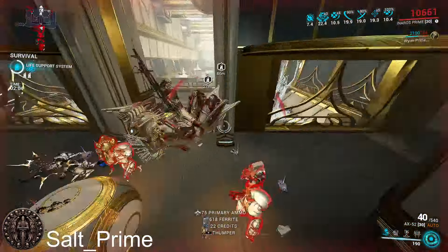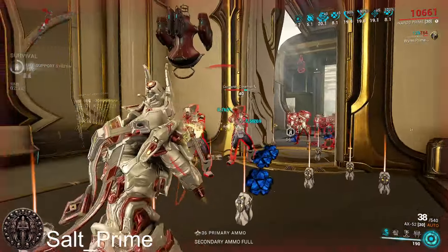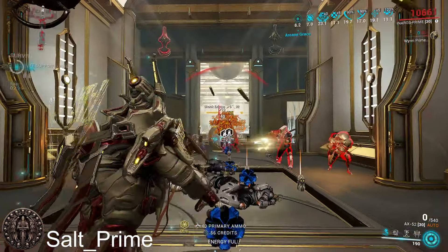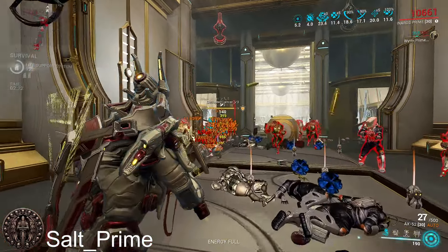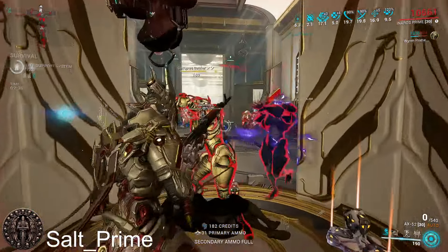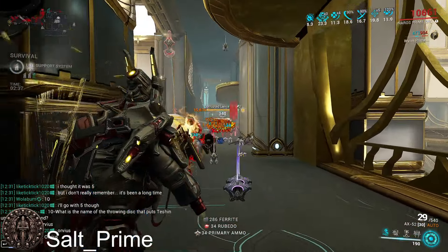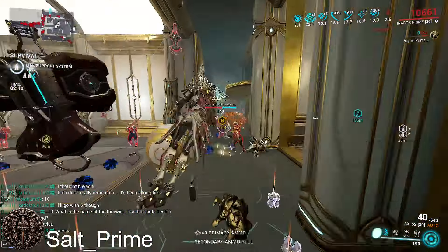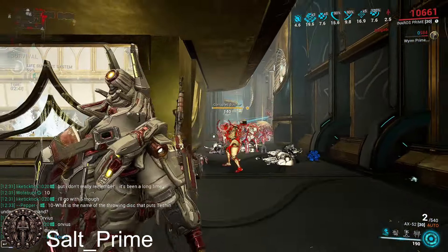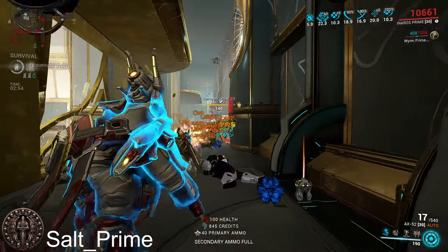We'll see in 10 minutes what kill count we hit and how this does against the Acolyte. Assault rifles like this are usually pretty average against the Acolyte — not super good, not terrible. From our large element testing a few weeks ago, we found that on low alpha damage fast-firing weapons like this one, Viral Slash is still pretty much king. Blast and Gas Electric usually need more alpha damage to perform well, which is why we went with a Viral Slash build here.